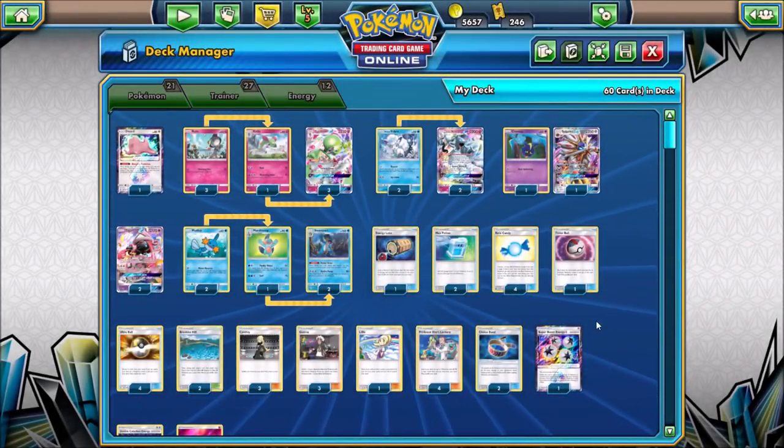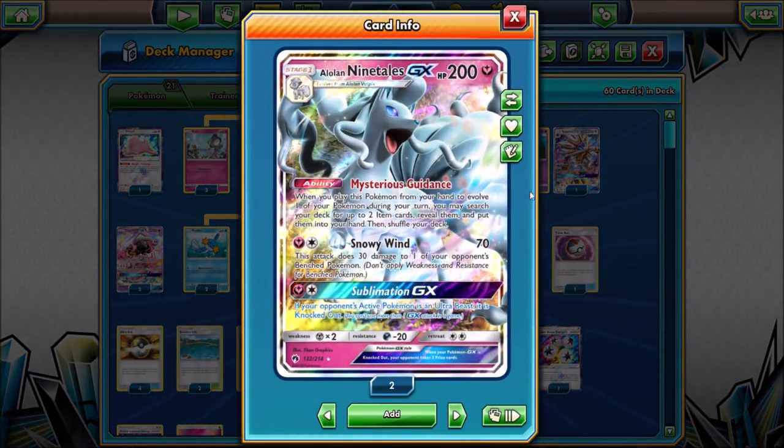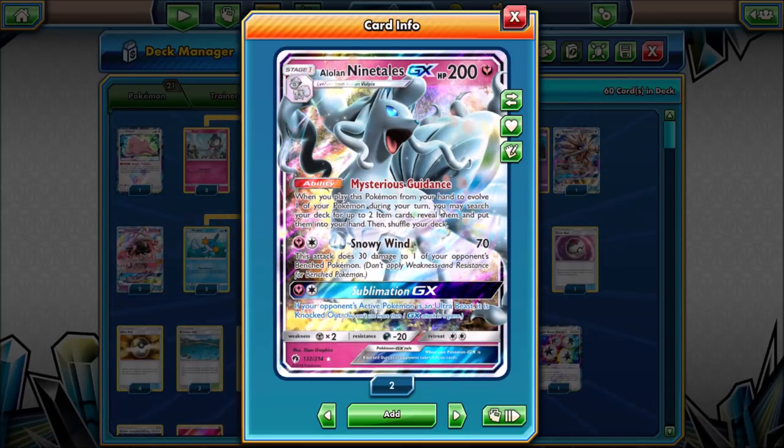The goal is to utilize Super Boost Energy, which can count four energy cards for a stage 2. The way that you get multiple stage 2 Pokemon set up is by using the ability on Alolan Ninetales GX — Mysterious Guidance. It allows you to go and get two item cards from your deck when you evolve Alolan Vulpix into Alolan Ninetales.